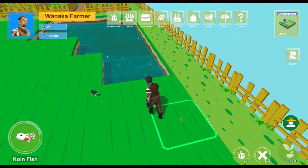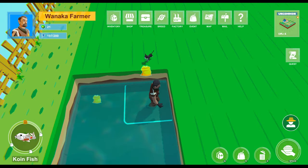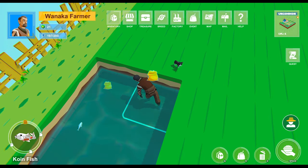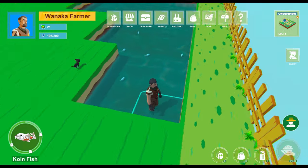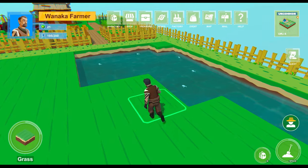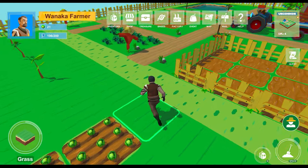It seemed like it was glitching out at first. Click right mouse button to cancel placement. Press Space to feed each fish — they'll come eat, and after feeding they'll start breeding or growing fully. Once fully grown you can sell them or use them to make money.